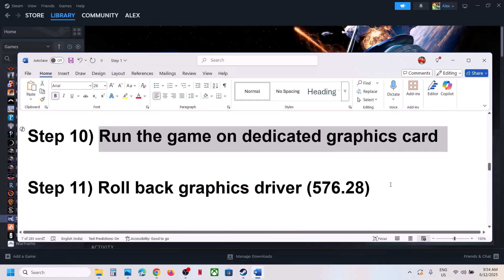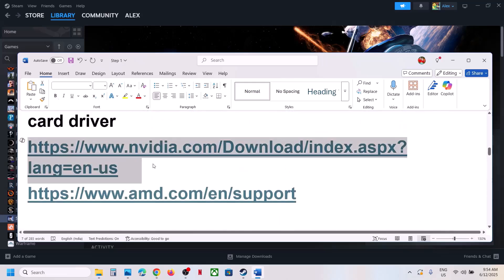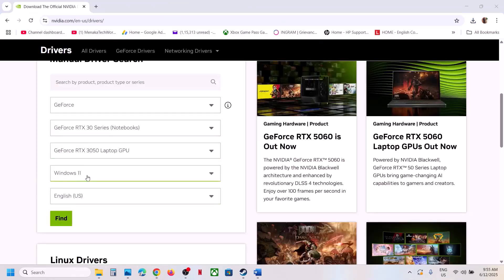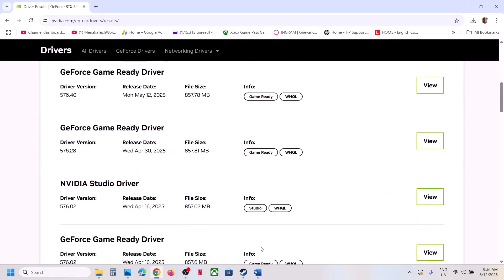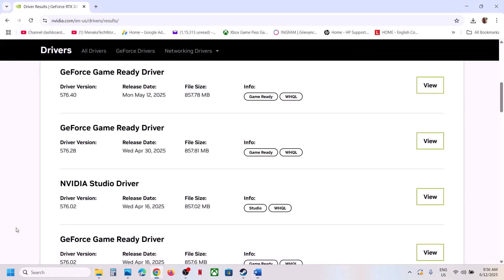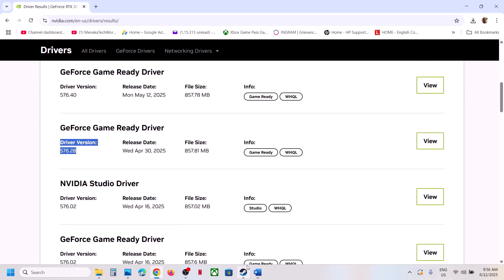Still not working? The next step is to roll back the graphics driver. Go to the NVIDIA website, select your graphics card and operating system, click Find, then scroll down and click 'View More Versions.' For some players, driver version 576.28 has worked — find GeForce Game Ready Driver 576.28, click View, download it, and install it. Make sure you go for a clean installation. Restart your computer and check.